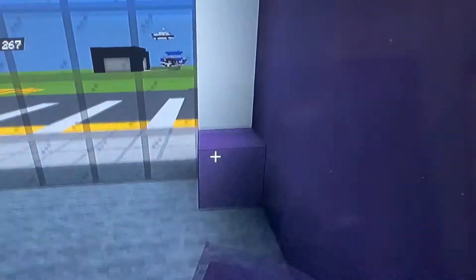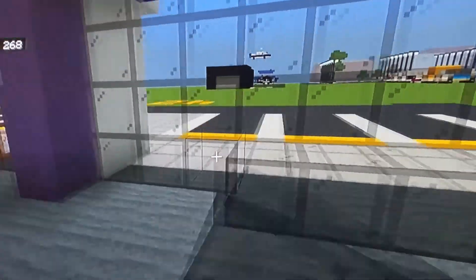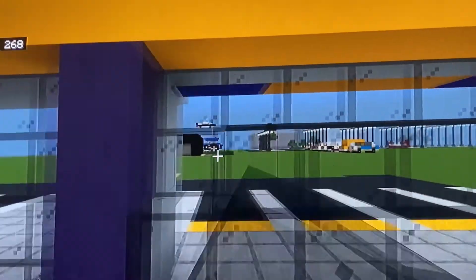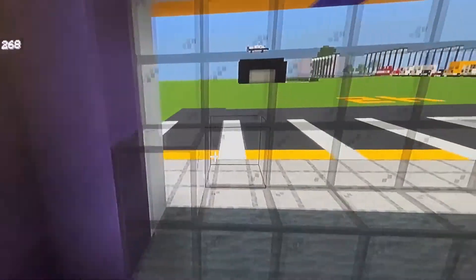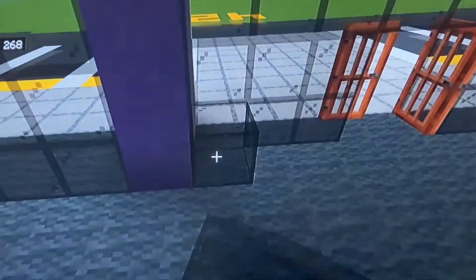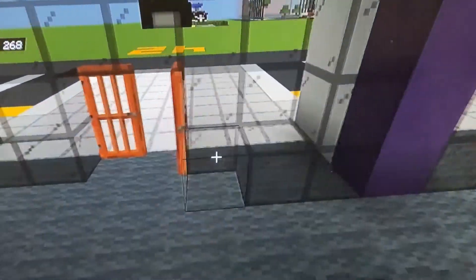Grab your black stained glass and put it along the windows to smooth off the interior walls. Do this to the entrance as well.